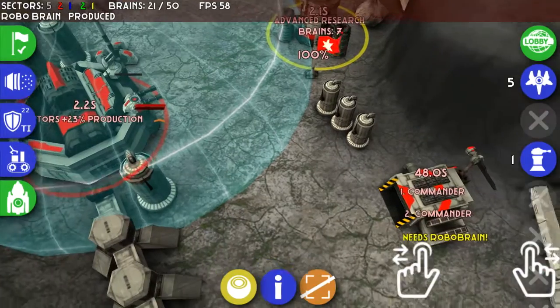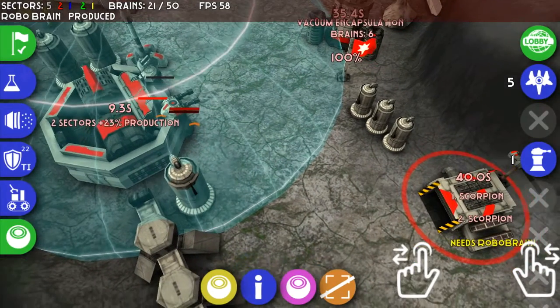You guys are seeing a lot of blacked-out stuff on the map when zoomed out — that's the fog of war. The reason for that is so that you have to explore.